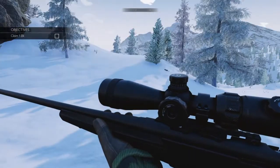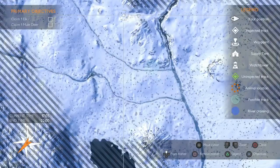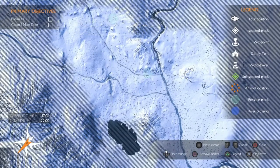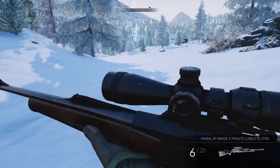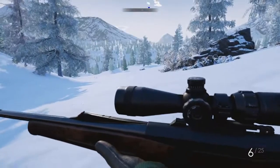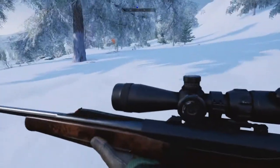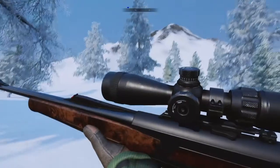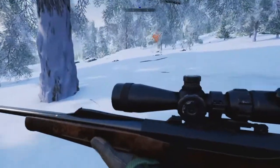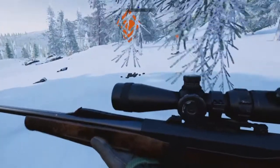All right, here we go guys — claim one elk and then we're also going to do that mule deer. At least it's not a blizzard this time. Let's see this map region. We're gonna be right up there, so let's put the elk rifle on and start heading up that way. We got tracks right here — with these mountains, beautiful. The good thing about all this snow is they're very easy to see.